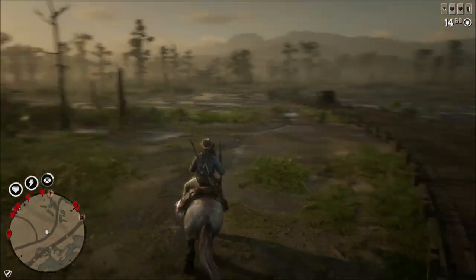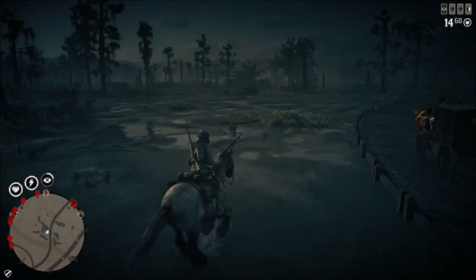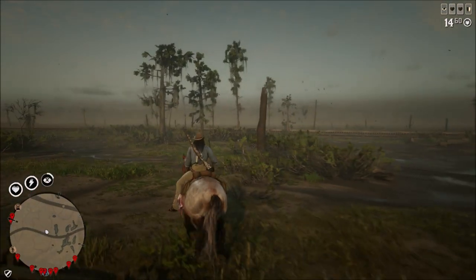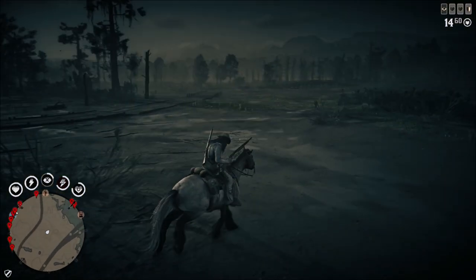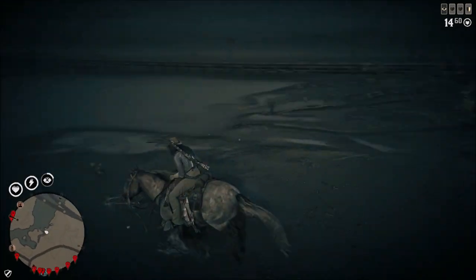When I heard there were going to be three different species of each of these legendary animals, I was expecting something a little different. But if you look at — let's use the buck as an example, since the shadow buck did come out for a sighting mission for Harriet this week — the coats all look the same. The hides are just different colors, so there's really no change besides a different color.